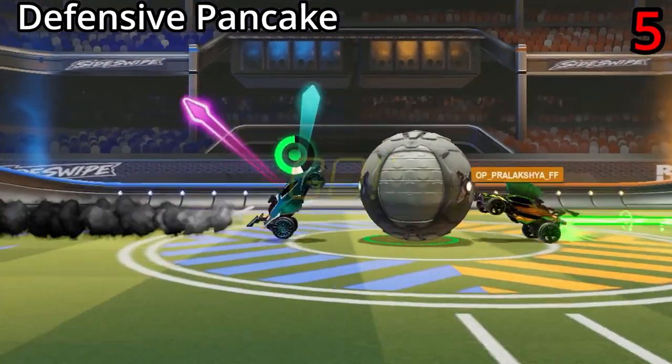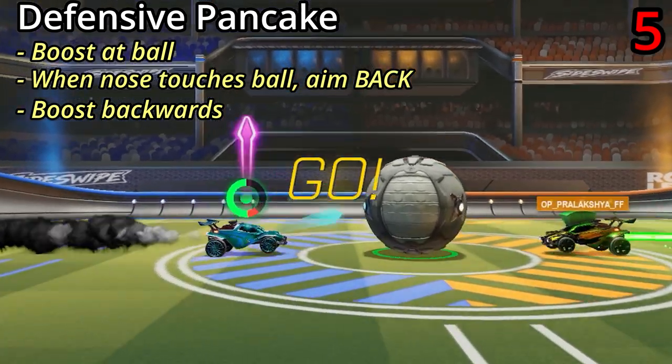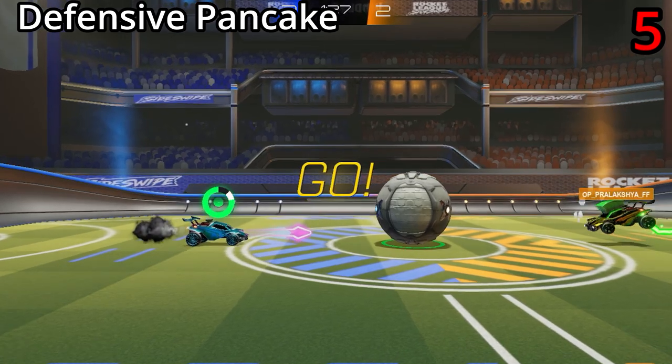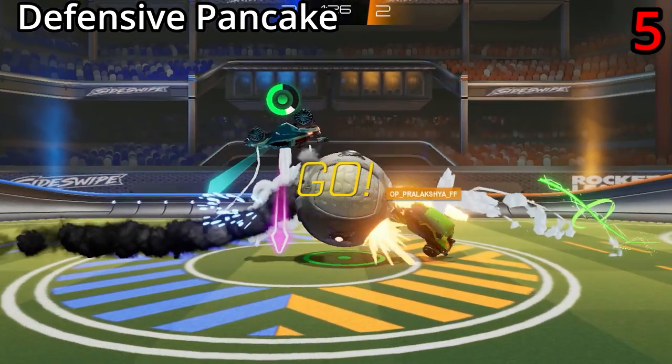The defensive pancake is the same as the offensive pancake, but instead of aiming up after the kickoff, you want to aim back towards your own goal. The objective is to basically just get a single touch, and then immediately go back to defend.